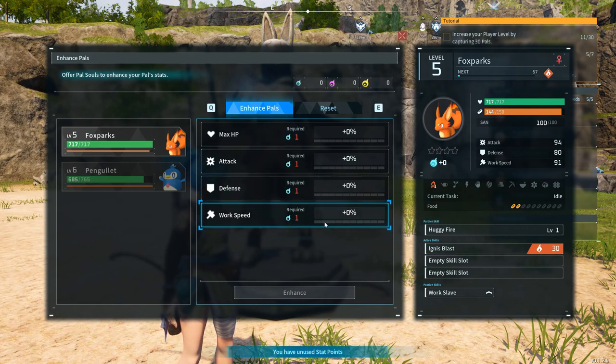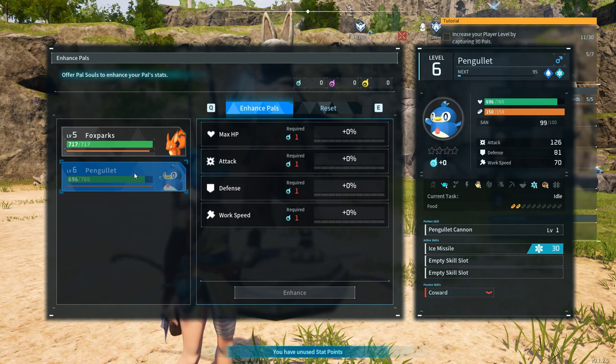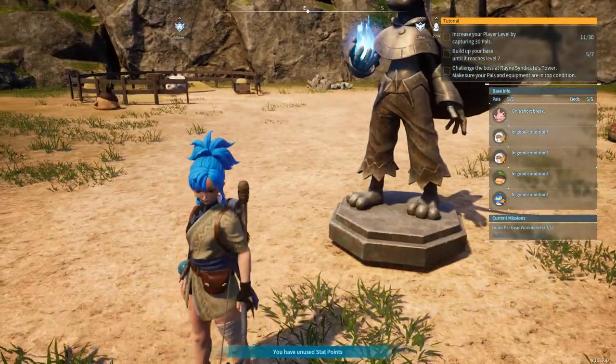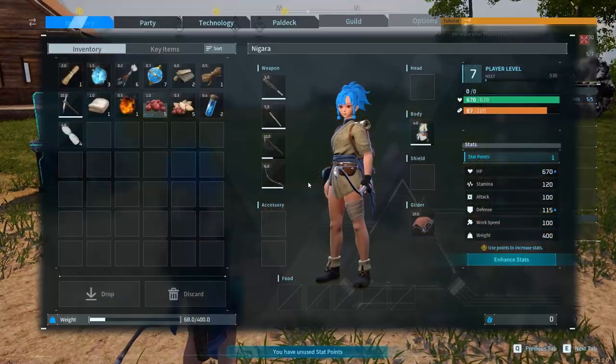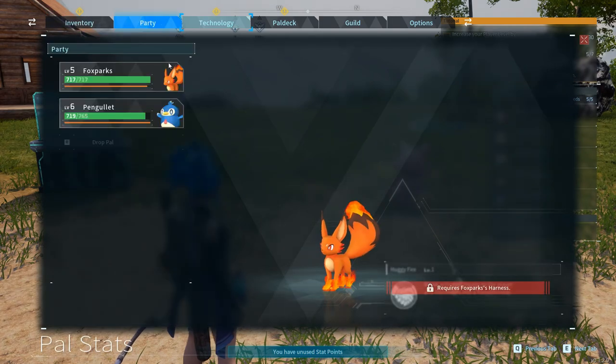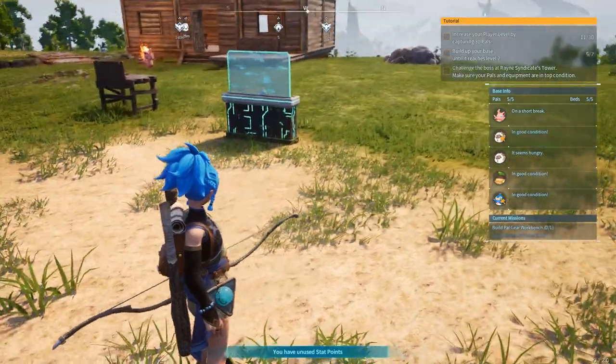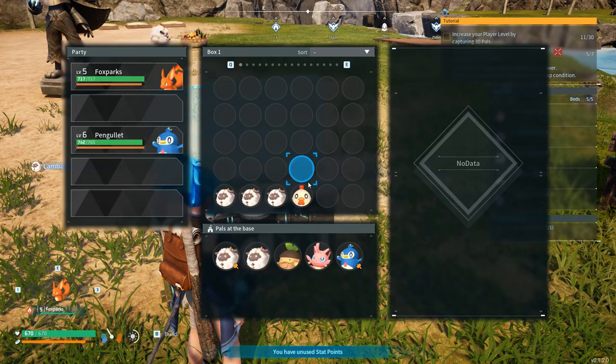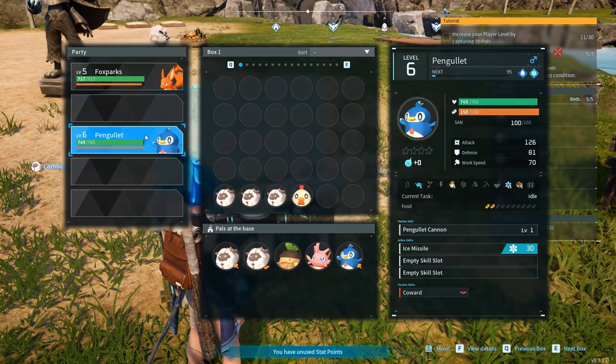It does require something that obviously we don't have currently. That's interesting — so we can also upgrade some skills for our pals. And as you may notice, if you go over here where my pals are — basically I think I need to go over this Pal Box, and they are basically upgrading their skills. That seems like it's done automatically — that's quite great.